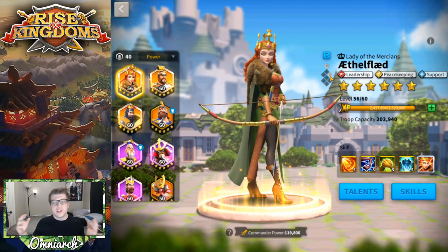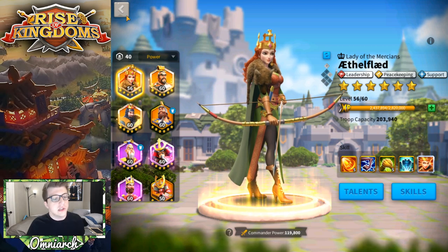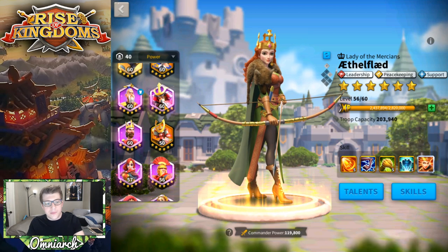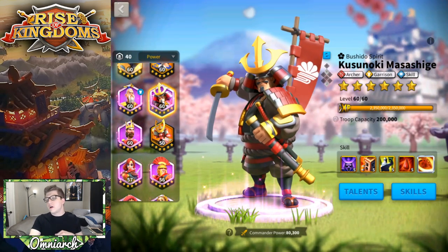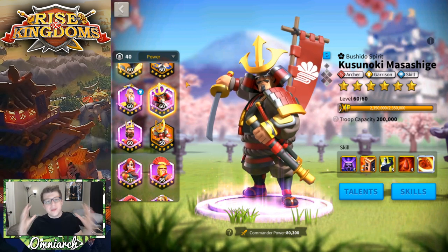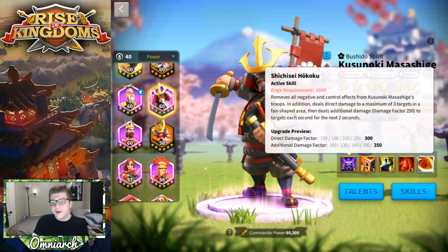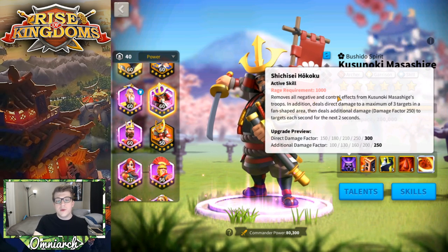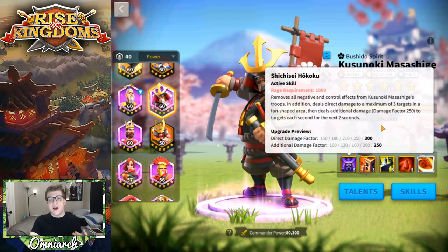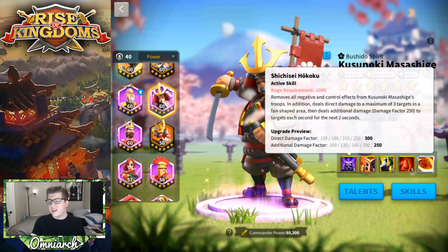Let's talk about the commanders for archers — which commanders to use, who to pair them with, and what are the best talent builds. We'll mostly be talking about epics. Kusinoki is really interesting; his primary skill has a very unique effect where it will remove all negative and control effects from his army. If he has a debuff on him, when his active skill goes off that debuff is removed — super unique, not many commanders have it.